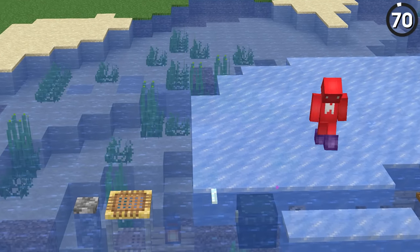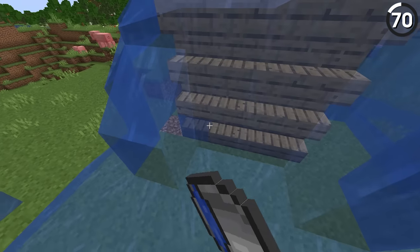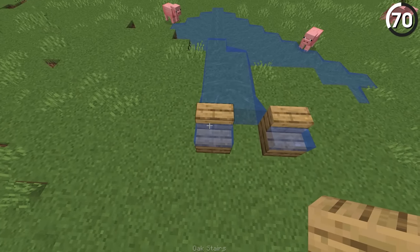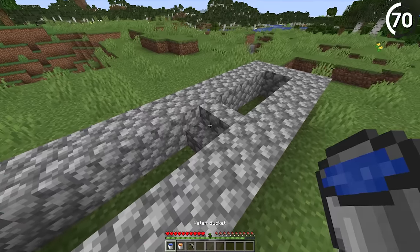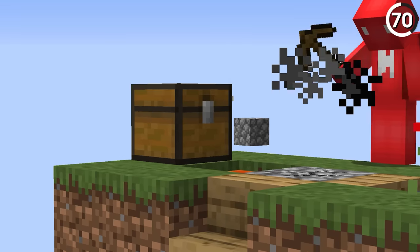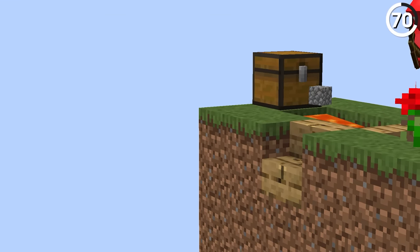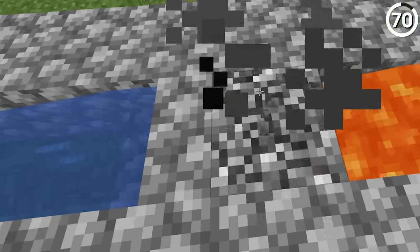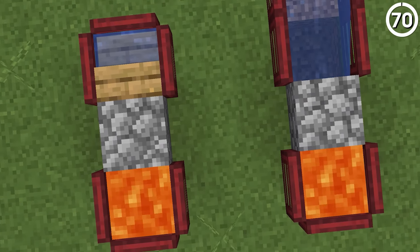Waterlogged stairs are a surprisingly helpful addition to Minecraft. As you'd expect, the stair allows water to pour out one way, yet the next step will prevent water from leaking out the back. But if that's the case, then this cobblestone generator doesn't make much sense. Flowing water is required to make cobblestone post-generation, so how does cobblestone form at the back when it should be sealed by this step? But go figure, it still converts the lava just the same.